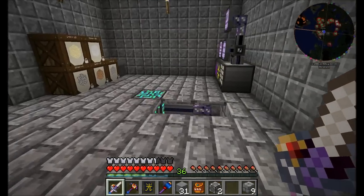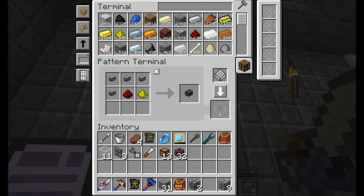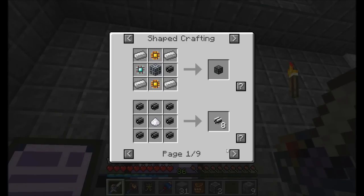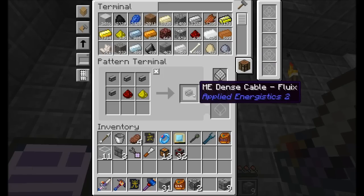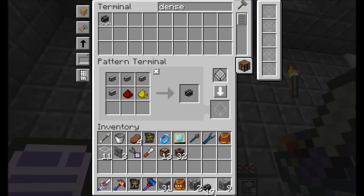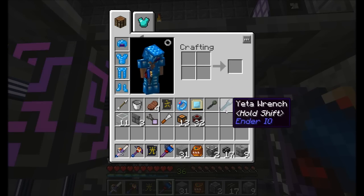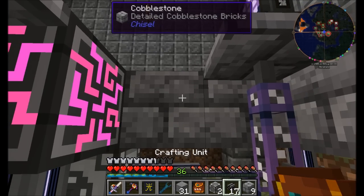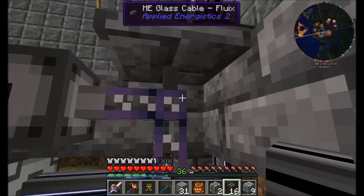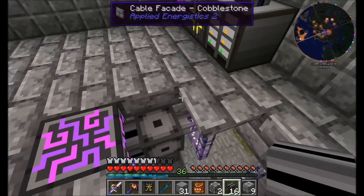We should also teach the system what we can use dense cable for. One thing I wanted to check — is dense cable already smart, or do we need smart dense cable? Testing it with the wrench... yes, dense cable is already smart by default.